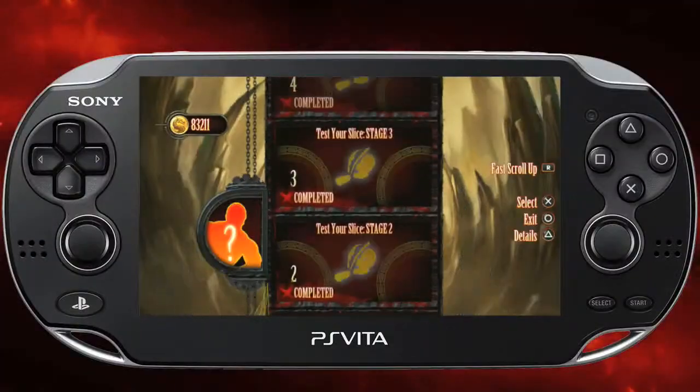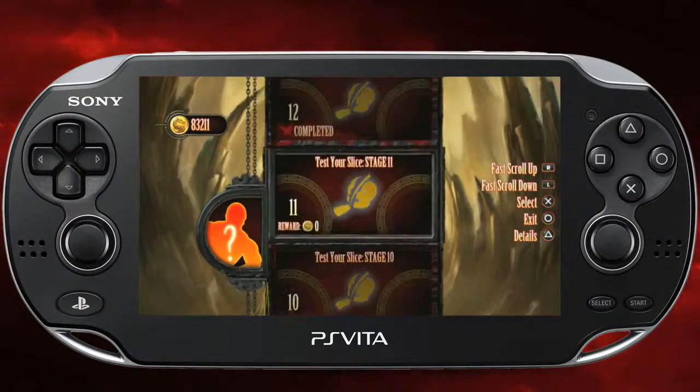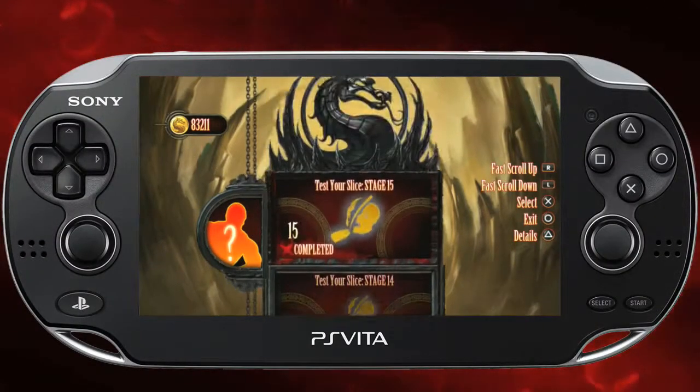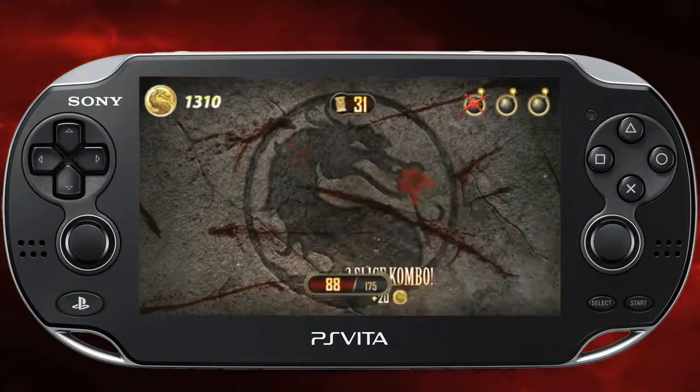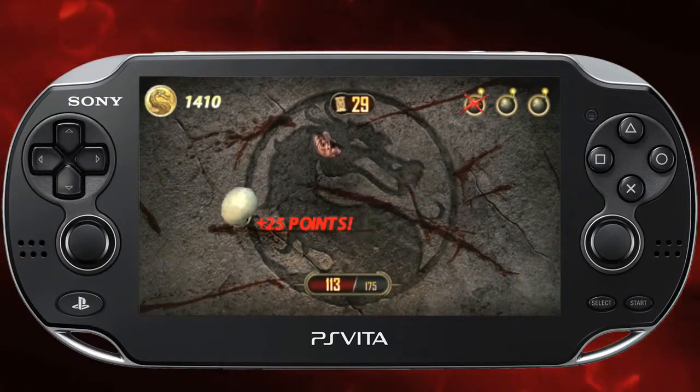After you complete the first Test Your Slice missions in the bonus challenge tower, you'll unlock an additional five Test Your Slice missions that are a little more advanced and complicated. Pay attention for the Flaming Skull — if you swipe it, it'll give you an extra 25 points towards your total score, and it'll help you get to the end of the mission faster.